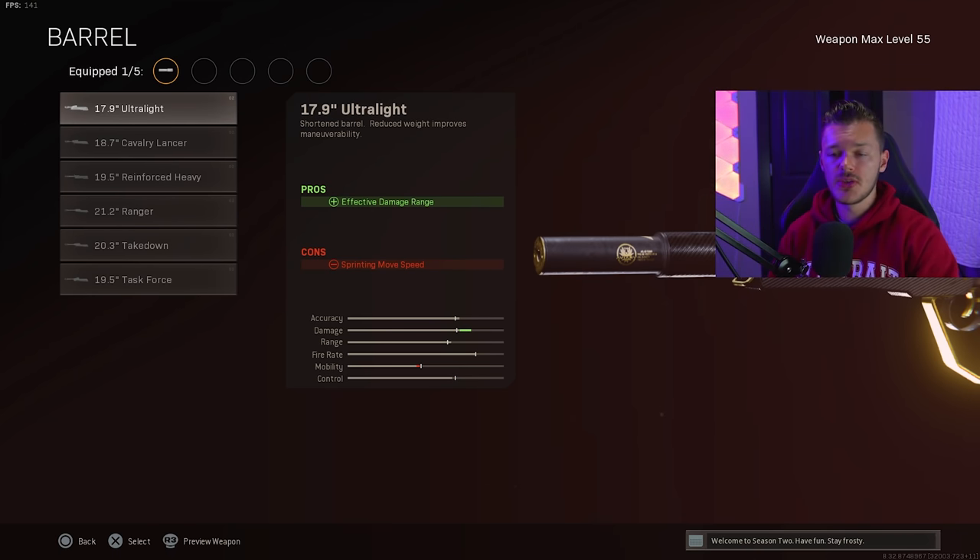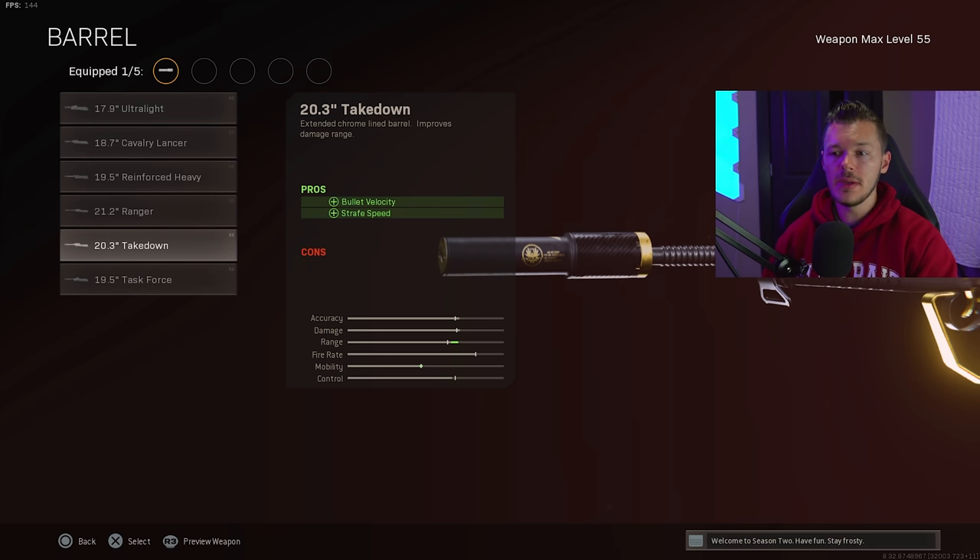For the barrel, things have shifted in the most recent patch. We're not running the Task Force barrel — instead we're running the 20.3 Takedown barrel. This gives an incredible amount of bullet velocity and some strafe speed, which is really solid since we're running this as a secondary. It has no cons — it won't affect your vertical or horizontal recoil control. This is my number one barrel by far for the FFAR.